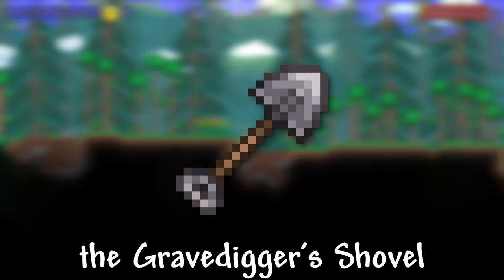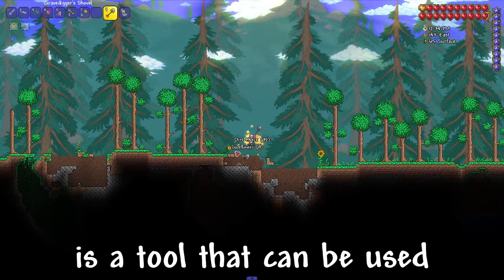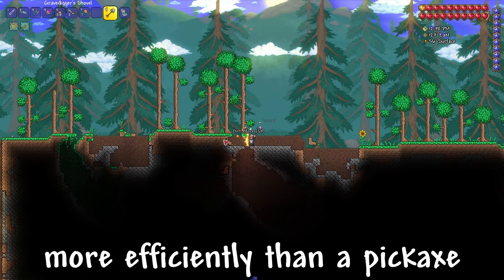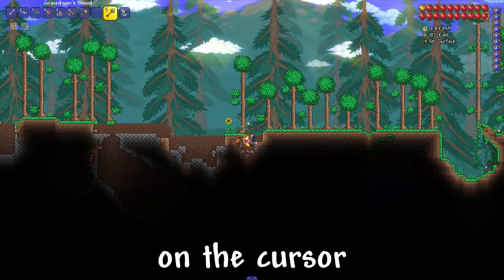I'll show you how to get the Grave Digger Shovel in Terraria. The Grave Digger Shovel is a tool that can be used to dig up soft blocks more efficiently than a pickaxe or drill, in a 3x3 tile square centered on the cursor.